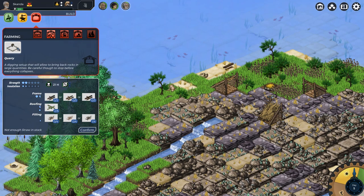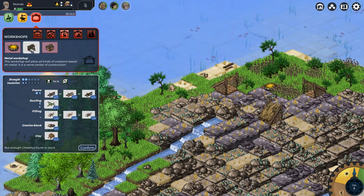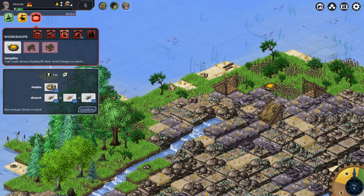What is this? That is a quarry — a digging setup will allow you to bring back big rocks in large quantities. Be careful, though, to stop before everything collapses. What is that — a metal workshop? And then we've got a wood workshop as well, just in case you want to move some logs around or something.